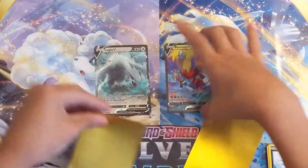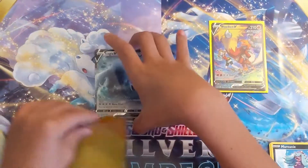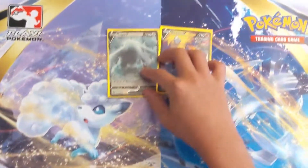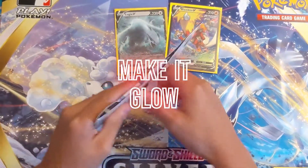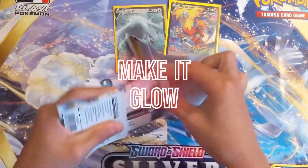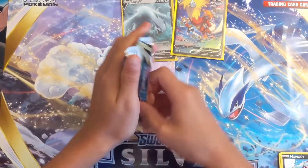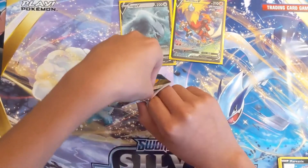Two V's in one pack, let's go! Let's go ahead and set up Blaziken V and Lugia V in the VIP section. We're also going to open up a Lowland Vulpix pack as well. These Reggie Lecky pack arts are good — I got one in the last pack.